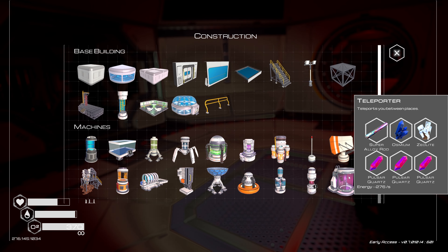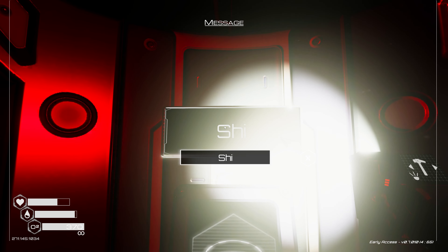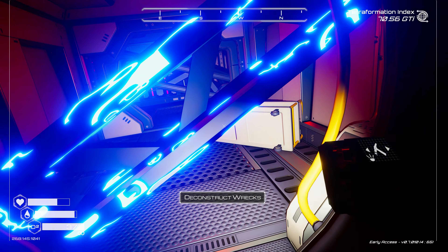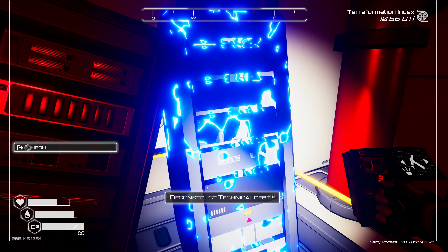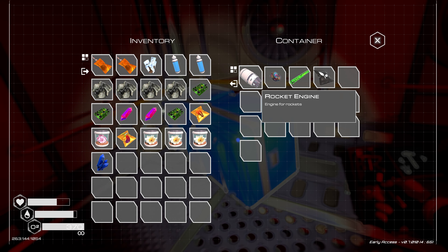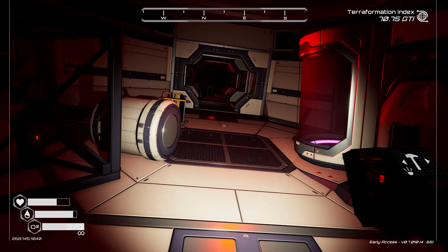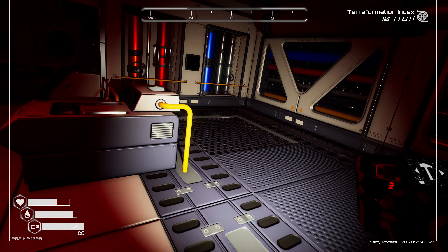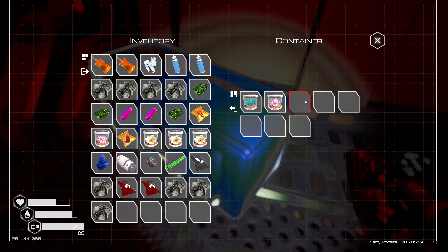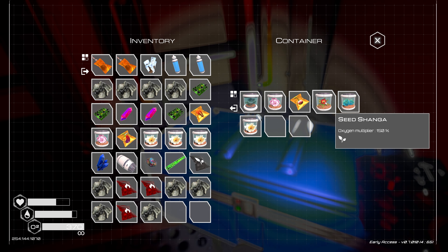Let's try this again. I'm going to start right here in the entryway — we'll get this teleporter set up, call it a 'ship' teleport point. That frees up a ton of inventory space. Looks like I had one extra zeolite. There's some technical debris back here and one more chest — all kinds of pulsar quartz, I'm loving it. We're just going to be completionists about it, get all the resources out so I don't have to come back later.